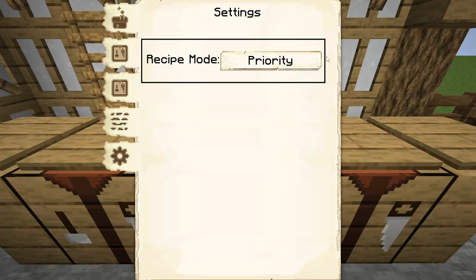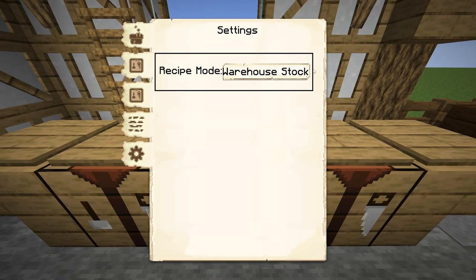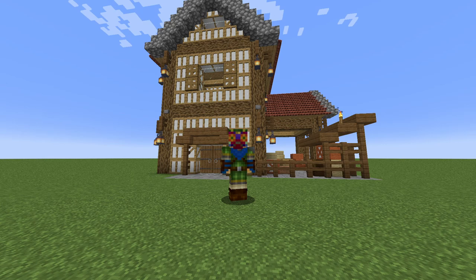The final Settings tab will be blank until the Warehouse Master research has been unlocked within the university. Once unlocked, you can set if your carpenter will craft recipes based upon its priority within the list of recipes, or if they will craft based upon the stock levels within the warehouse.